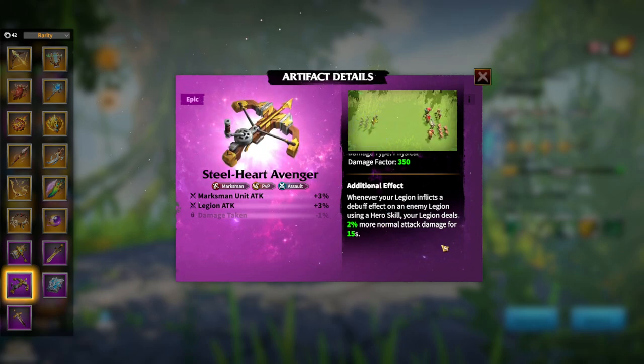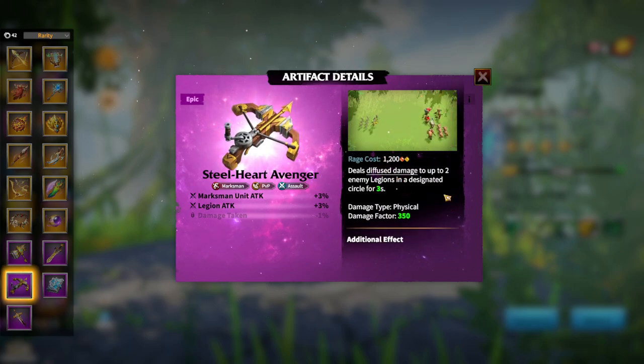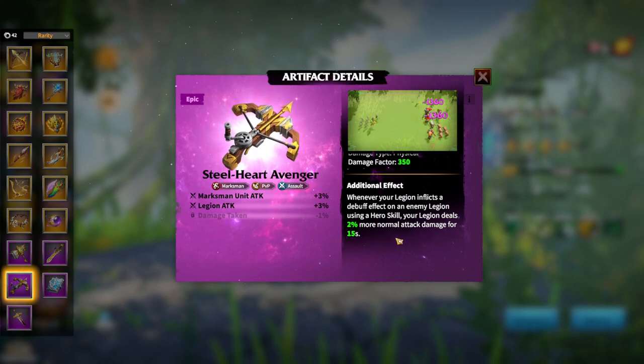I'm not sure if Kinara will benefit from normal attack damage — it's more of a Syndrion and Freyguard damage type. So I think for people who don't have gold crests like me, we will be using Steelheart Avenger on our Syndrion, which is a great normal attack marksman hero. I like this artifact a lot. They understood that not everybody can get the legendary artifacts, especially Gold Crest and Rattlespear, which I don't have and want so much. But we have a new addition — Steelheart Avenger for Syndrion for more normal attack damage. Will be a great thing to have.